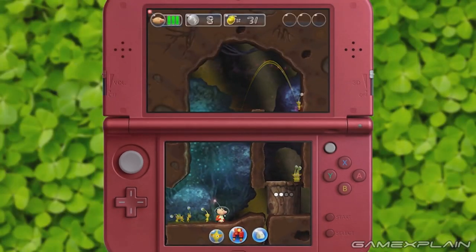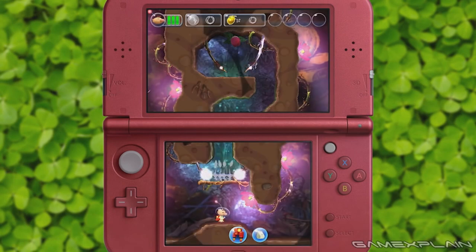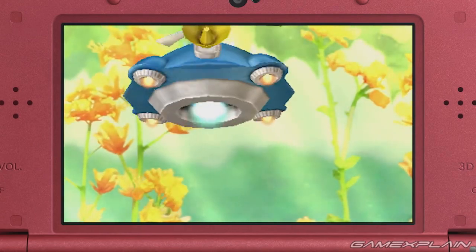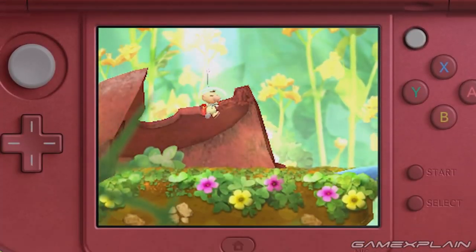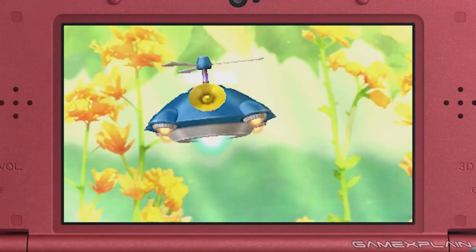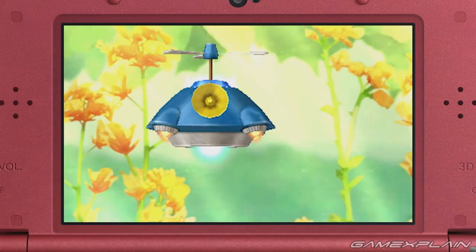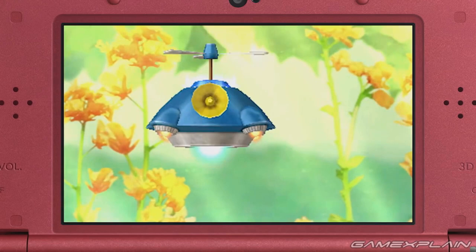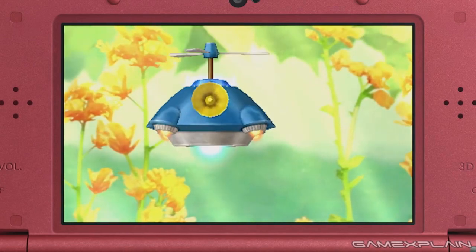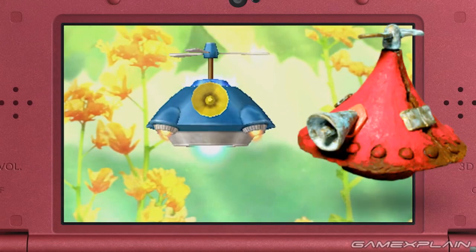That touchscreen usage basically confirms that Olimar will most likely be confined to the lower screen, and probably won't ever appear on the top one, as there'd be no way to throw a Pikmin while up there. The only exception is at the very start of the stage, where Olimar literally descends from the top screen to the lower one via some kind of flying contraption. Speaking of the flying contraption, it doesn't appear to be a self-contained ship — it's much too small compared to past Pikmin ships like the SS Dolphin, and it doesn't even have a windshield.